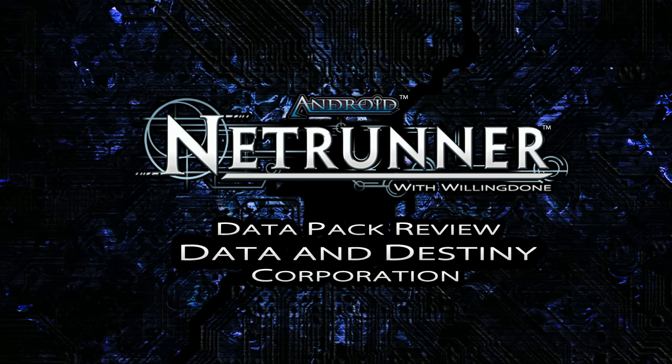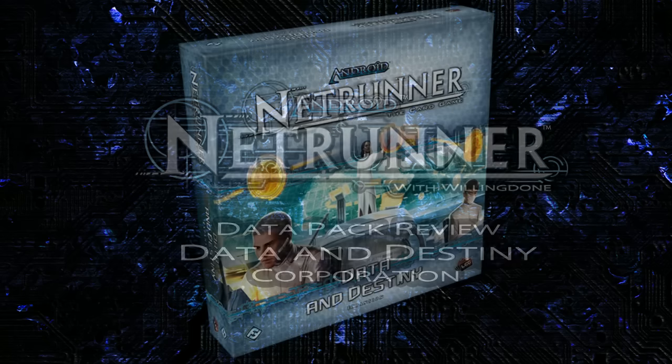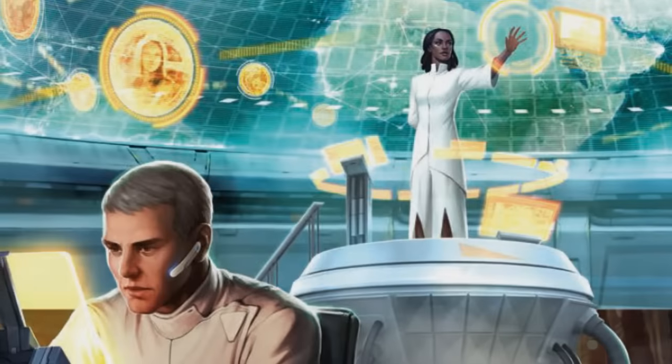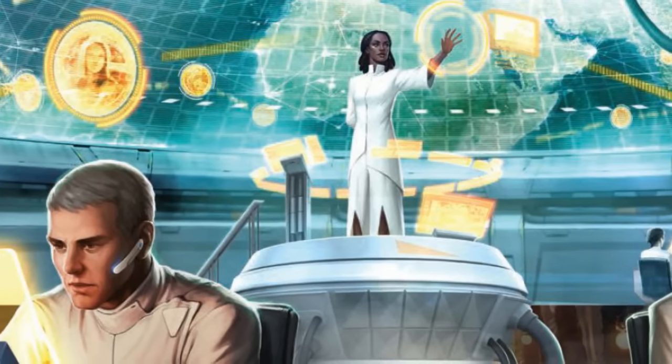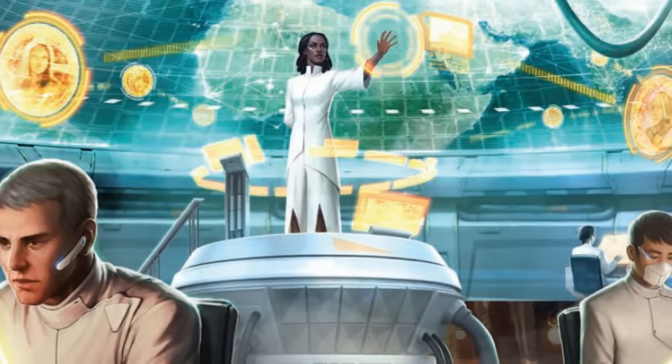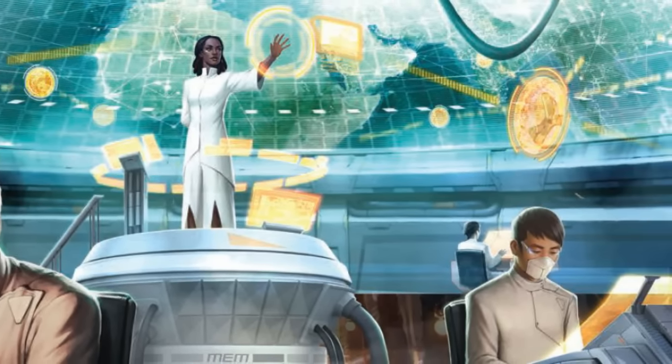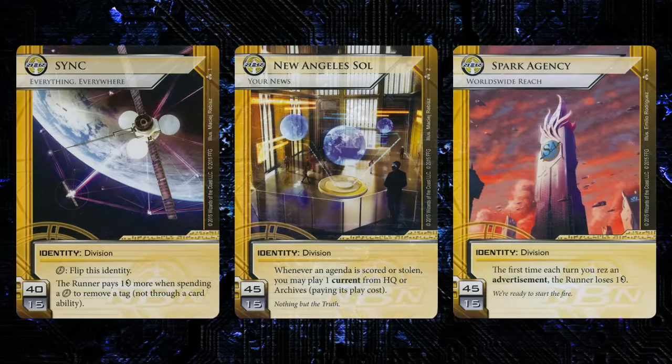Hello Netrunner fans and welcome to my review of the latest big box expansion for Netrunner, Data and Destiny. This is the fourth deluxe expansion, and it's a noteworthy milestone because now all of the factions have been involved with one of these big box releases. The first half of this video looks at the NBN cards, and the second half looks at the new mini factions on the runner side. We have a ton of ground to cover, so let's get right into it with the three new IDs that NBN got.